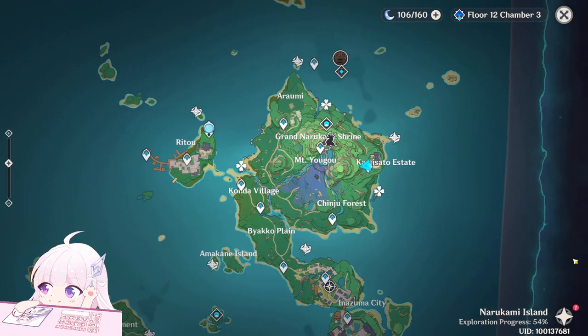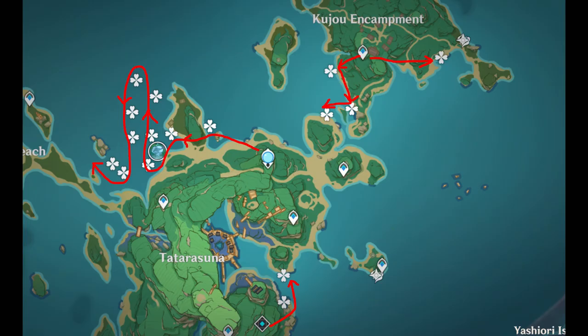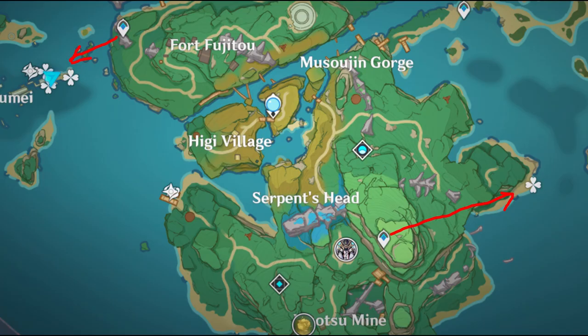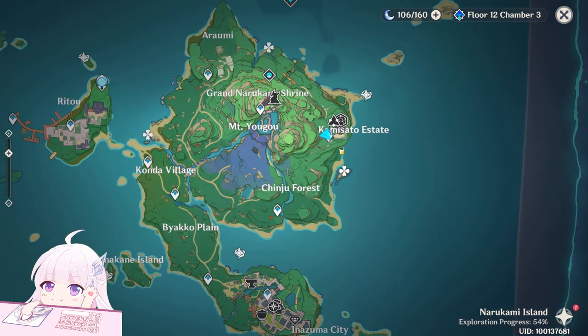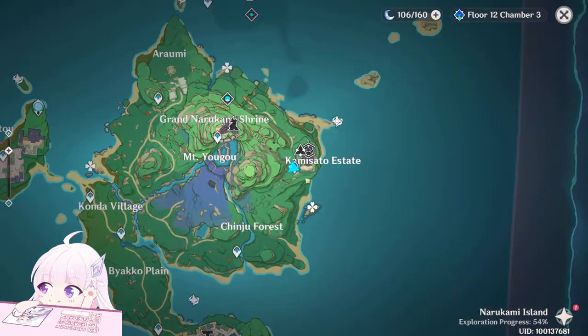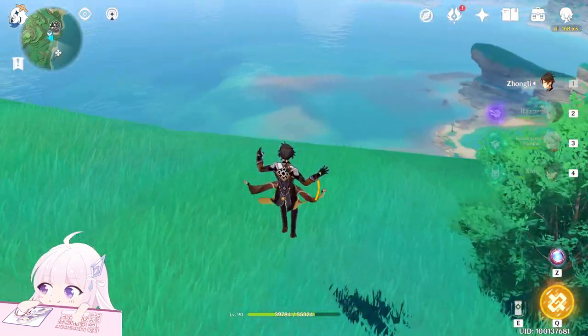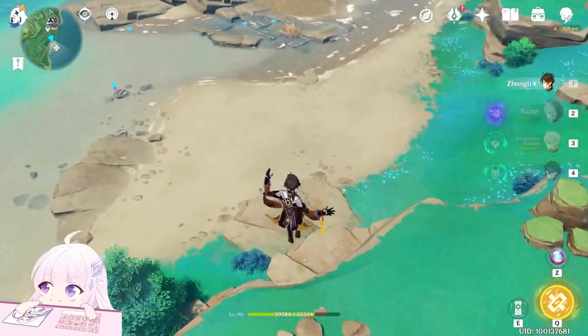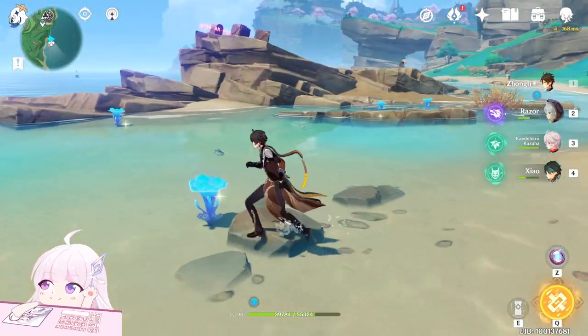I already marked them on the map, so if you want you can save those screenshots. Without talking too much, let's start. The first place is at the Kamanzetta Estate — just teleport to that waypoint and it's downside here. You can collect around 50 to 60 of them in less than 9 to 10 minutes to begin the stamina route.